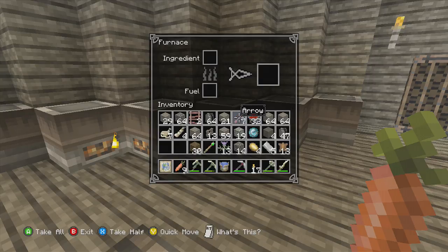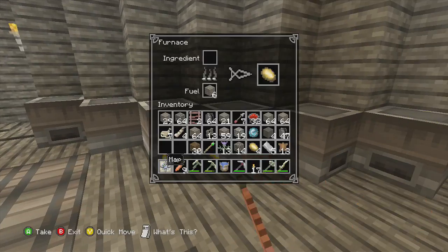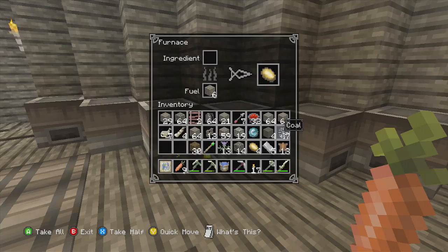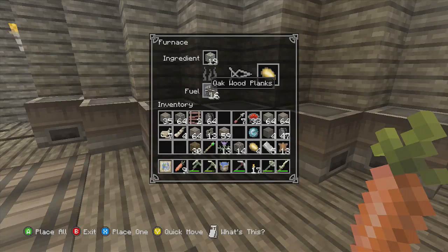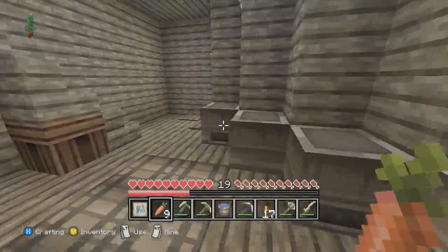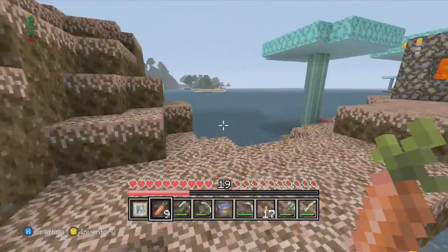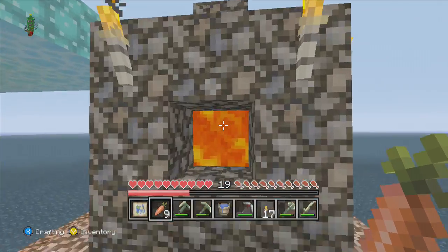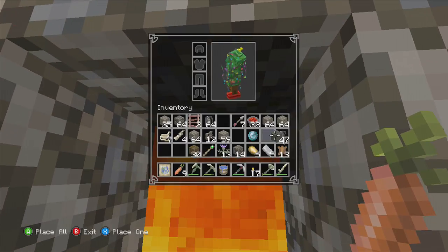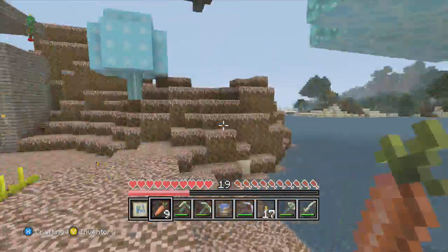All right, where's our iron? Why do I have gravel still? You know what, I guess that chest will come in handy now. Very handy. I accidentally made a chest while I was down here, and I guess it's gonna come in handy now. I have a crap load of stuff and don't feel like going back up.